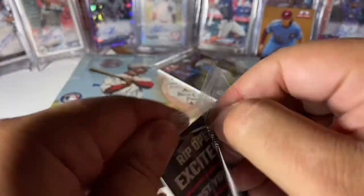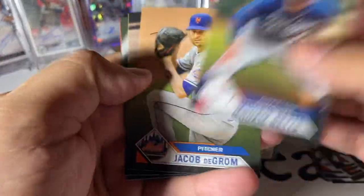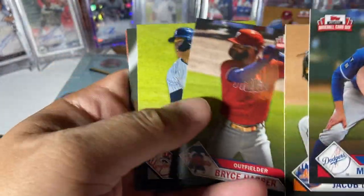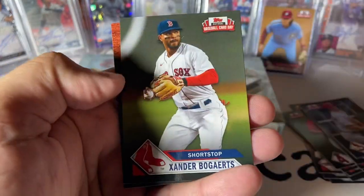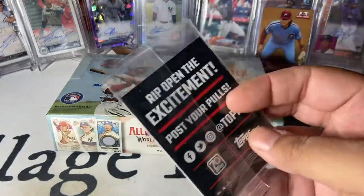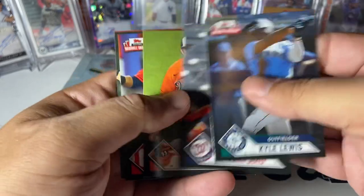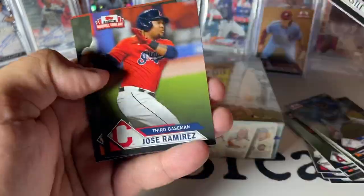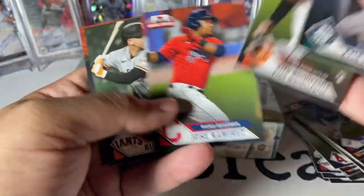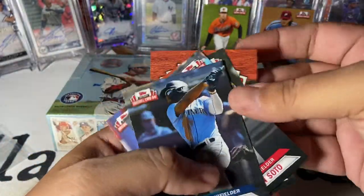We haven't seen a Mookie yet, so this might have some different ones in here. DeGrom, Bruce Hooper, The Judge, and Xander Bogarts. And last pack — we'll rip this Ginter open and see what we can find here. There's a nice Juan Soto, nice Mountcastle rookie, Posey and Ramirez. I did not have the Mountcastle yet, so we'll put that one back there.